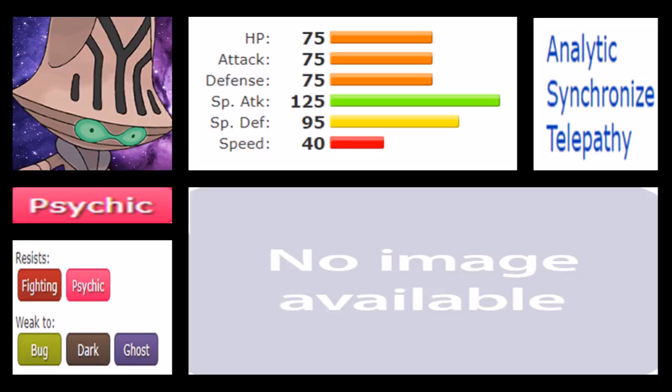We also have Rock Slide and Steel Wing — worth mentioning even though it's not really viable. Trick Room is there of course. We have Dark Pulse, and from the Egg moves we have Nasty Plot, which really sets Beheeyem apart. We also have Skill Swap. In conjunction with Simple Beam, you can go for Simple Beam first, then Skill Swap to get the Simple ability on yourself, then use Nasty Plot to go straight to +4 special attack. That's a long sequence, but pretty scary.